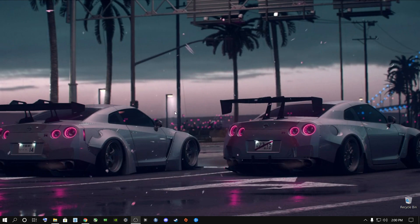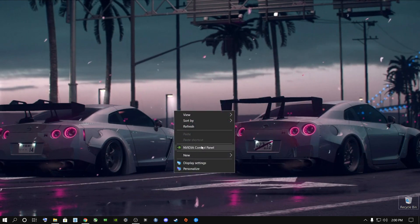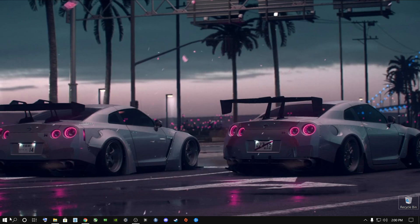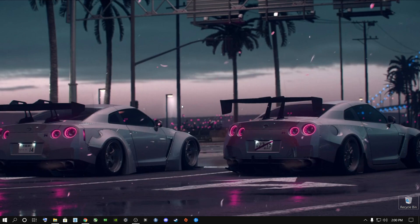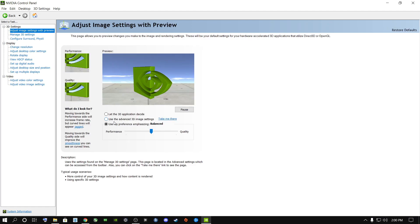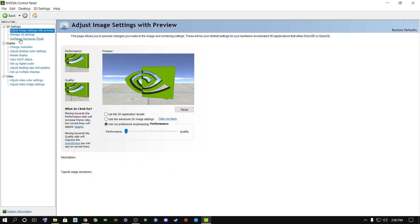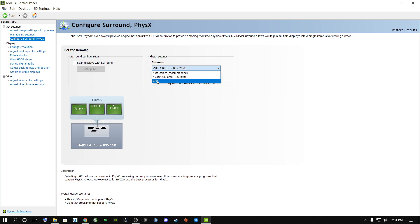Back on your desktop, right-click and go to NVIDIA Control Panel. If you don't see it, search for it using the search button. Open the NVIDIA Control Panel, go to Adjust Image Settings with Preview, and change from 'Use the advanced image settings' to 'Use my preference.' Slide it all the way from Quality to Performance — I highly recommend Performance for more FPS — and say Apply. Then go to this option, select your graphics card, and say Apply. Do not select your CPU; select your graphics card.